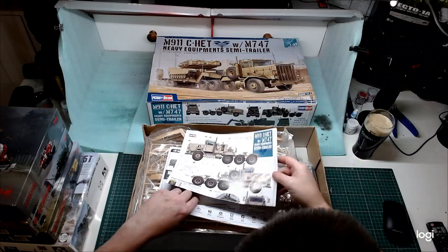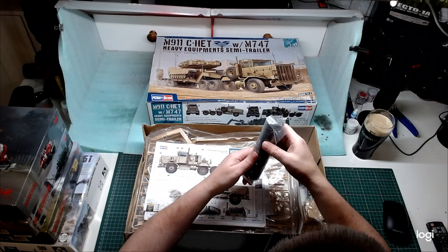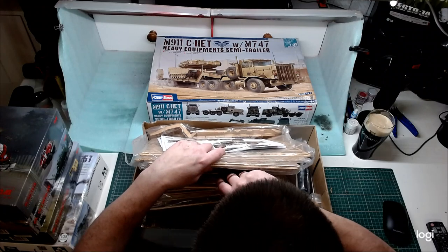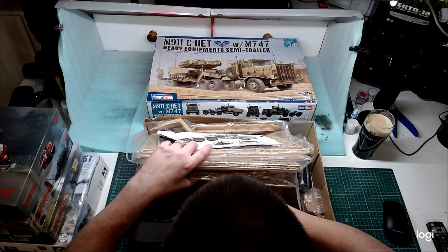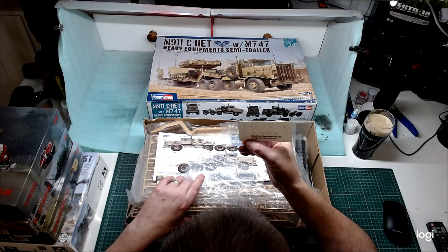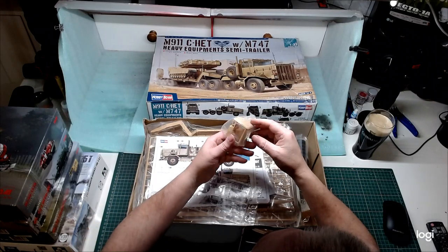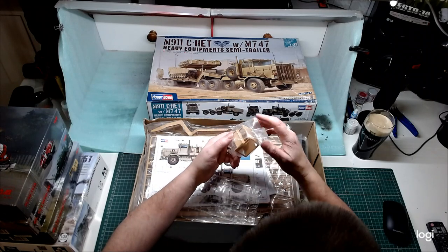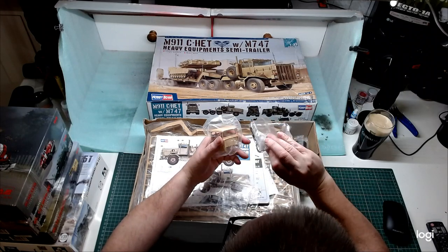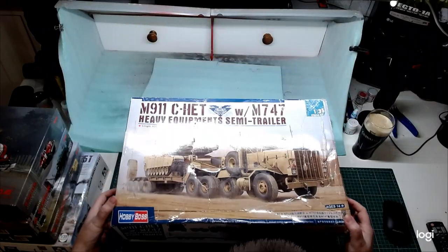So there you go, guys — that's the next build. There are about 30 tires with the truck and trailer, loads of plastic. I've built lots of heavy trucks before and they build extremely well, never had any problems. It's a one-piece cabin which is always good to see, and there's your hood. Some bits of rope and other details in there too.